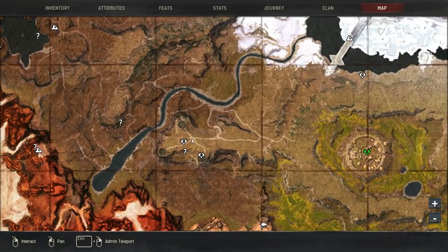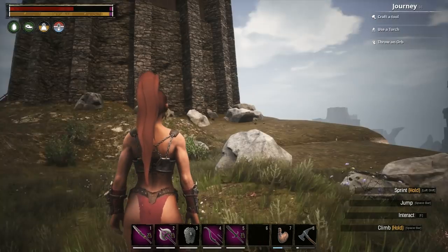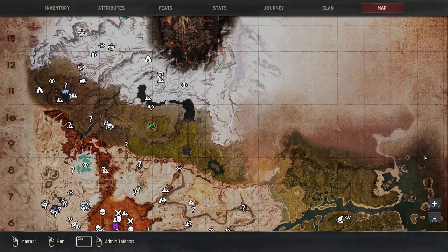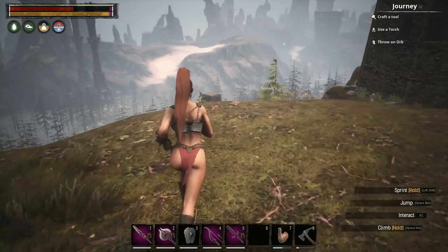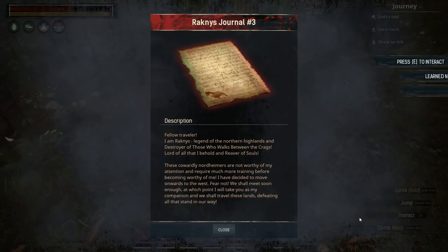Next up we're going to go to this location right here — there is the push-ups emote. Get my bearings — I think it's in front of me. It's one of these cliffs, and right there is where we will learn the push-ups emote. There's the book right there, and you can see the ghost doing the push-ups. There's no campfire next to it.